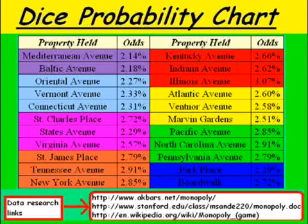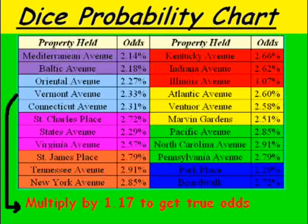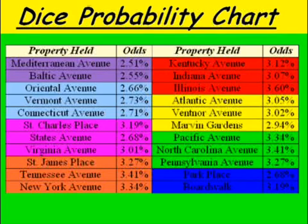One caveat: if you remember the dice chart showing approximately 1.17 turns per turn, with three or four players that can skew the data. So we multiply by 1.17 to get the true odds of somebody landing on each spot per turn. Some numbers are above 3%, some slightly below — Mediterranean is 2.51%, Boardwalk is 3.19%, and Illinois is around 3.6%, which may be the highest.